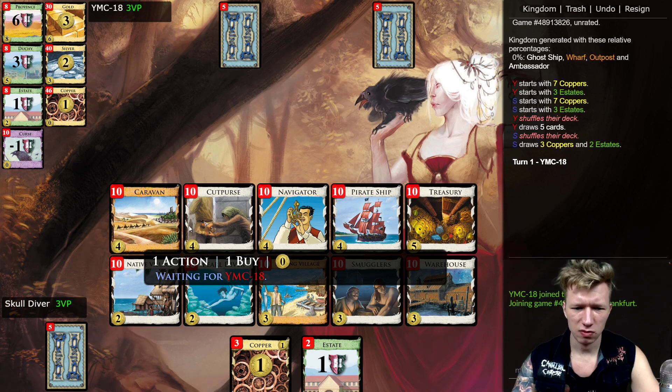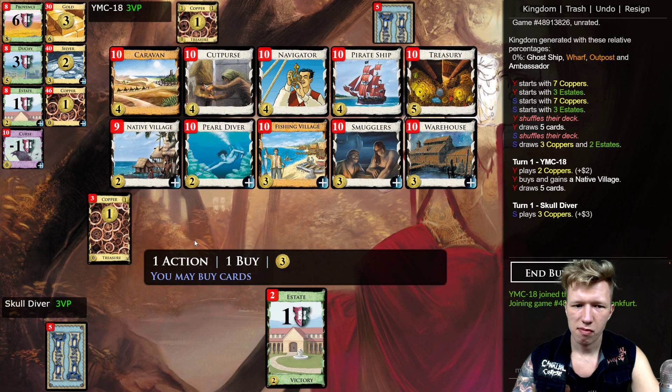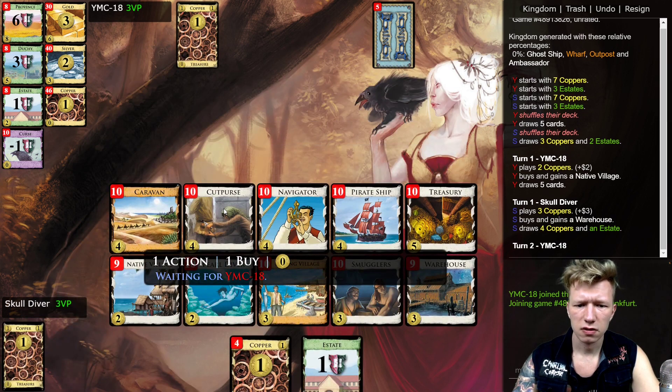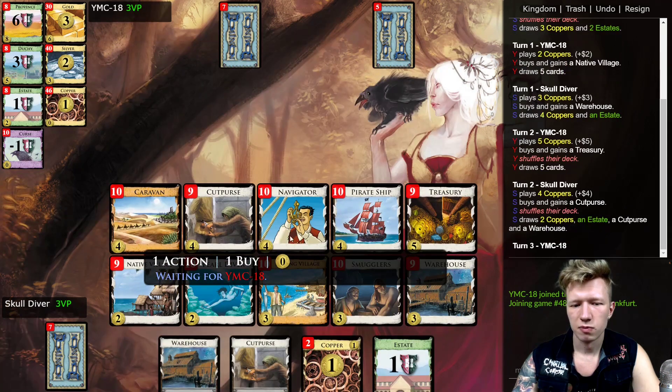What's going on here? Looks like we don't have any plus-buy, we don't have trashing, and only extra gain as Smugglers. That's not a very fascinating board. Big money Cut Purse is not a thing here, and the engine is really, really weak.